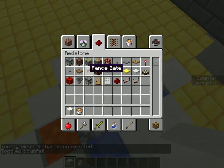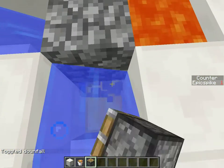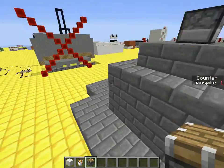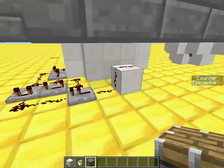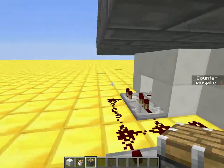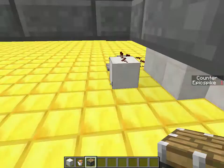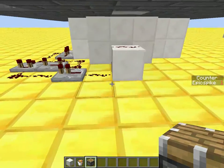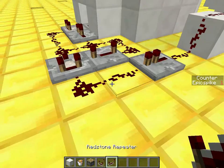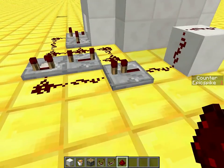All there is down here is a piston — not a sticky piston, just a normal one, so you don't need to do anything special. The piston is hooked up to a clock, and the clock activates whenever you step on this pressure plate.